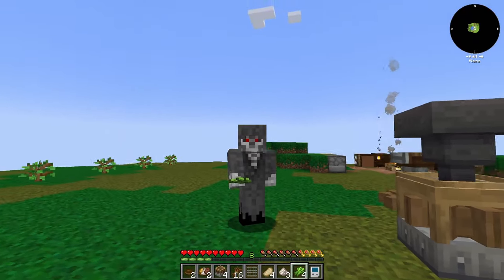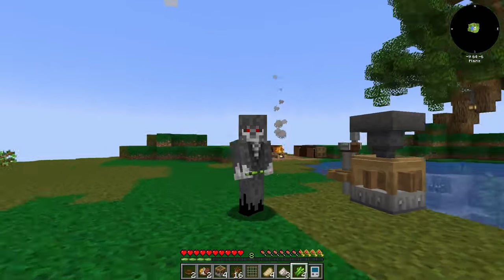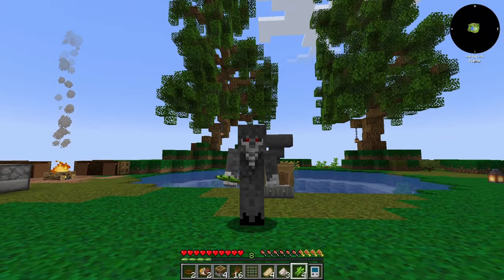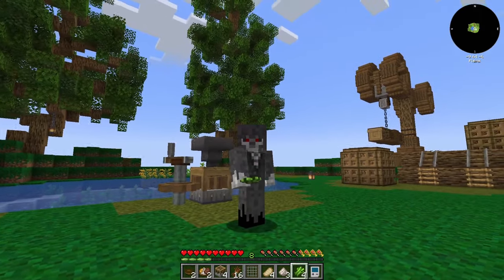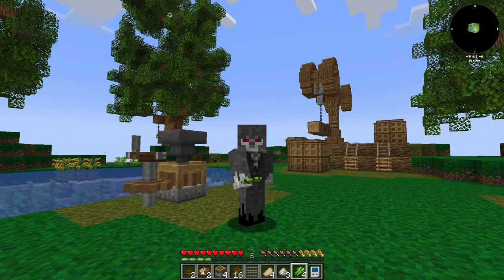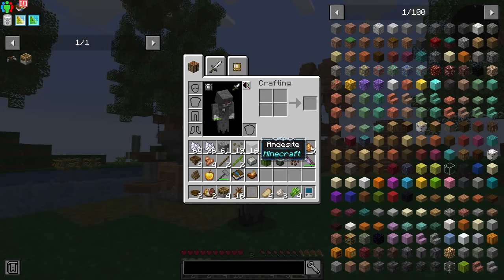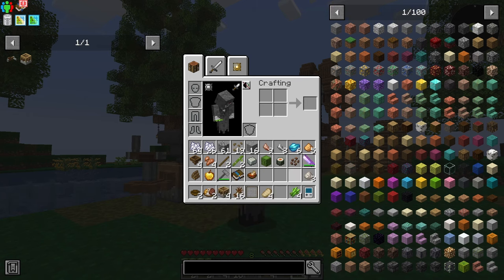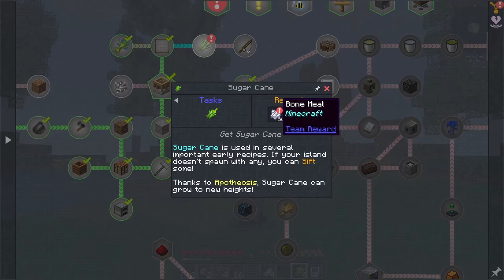Hello everybody and welcome back to FTB Skies Expert. Last episode we got started, got our first bit of sifting done and then I did some more sifting in between. We got quartz dust, glowstone, apatite, some more bone meal, and the sand gave us cactus, cocoa beans, bamboo, and sugar cane. We do have that quest complete now.